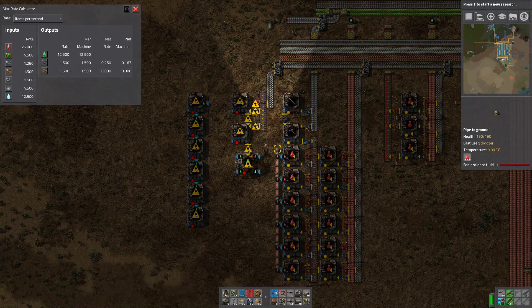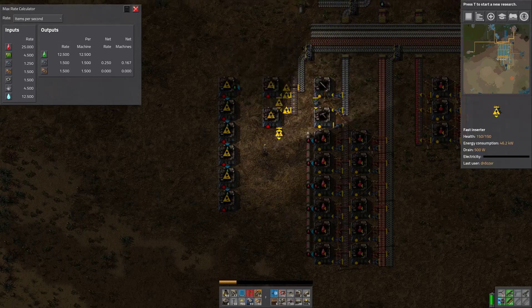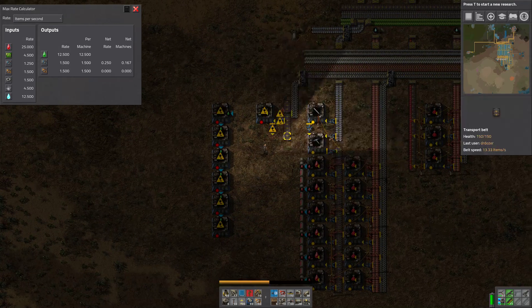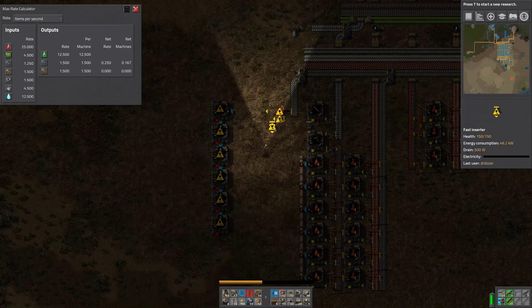I'm wondering if there's a better way to arrange this, because I really don't want to be pushing this red fluid out onto a fluid bus. But perhaps that's what I should be doing, rather than trying to make a close build. Let's bite the bullet and start our fluid bus.